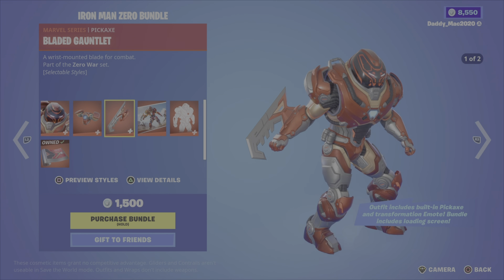Next up, the Green Goblin bundle. Green Goblin was introduced in Chapter 3 Season 1 — creepy looking. There's the Pumpkin Bomb back bling, the Arm the Pumpkin emote, the Pumpkin P-P-Pickaxe, the Goblin Glider, and lastly the Attack of the Goblin loading screen. 2,100 V-Bucks for the bundle, otherwise you get the outfit with the back bling, the glider, the emote, or the pickaxe on their own.